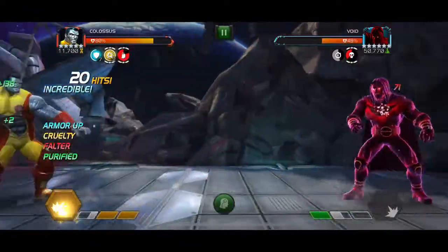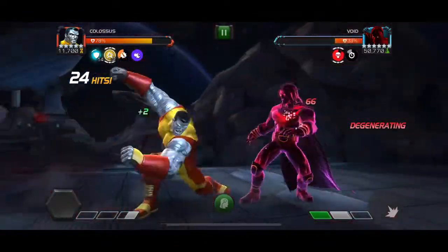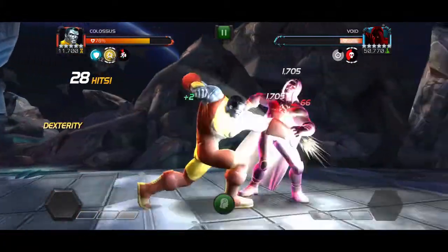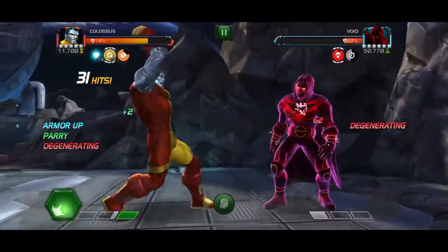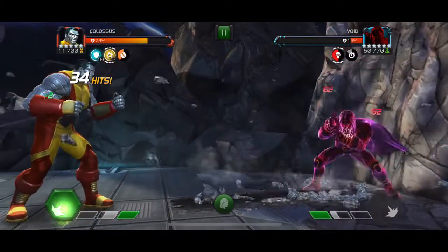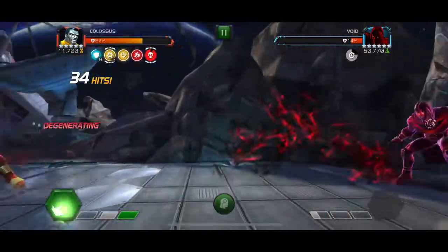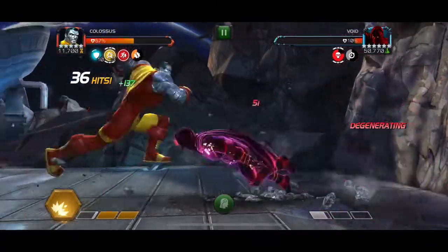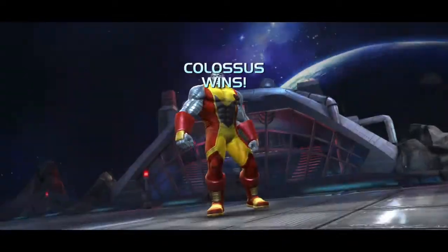Do be careful of that. As he gets into backup recovery, he's going to get power gain. So make sure that as Void starts to drop to around 50%, you don't want him on two bars of power — ideally he's thrown the first or second special and is below one bar, because he's going to ramp up about a full bar of power when he drops below 50. As you can see here, Colossus does a lot of damage — you only really need two or three SP2s and you're done.